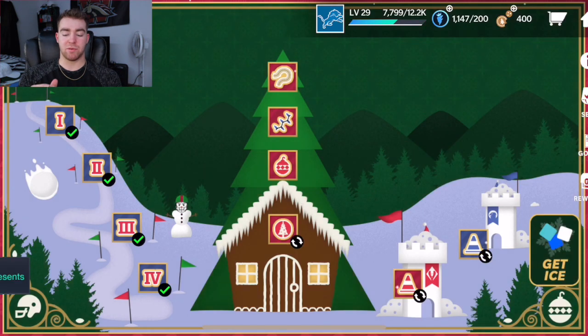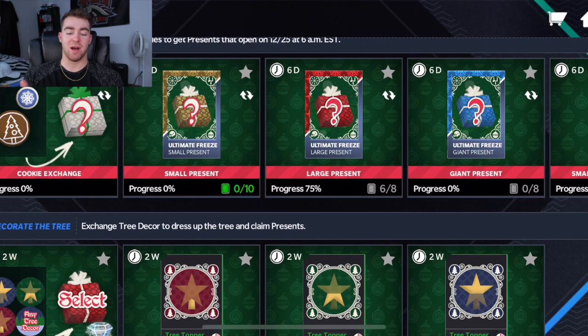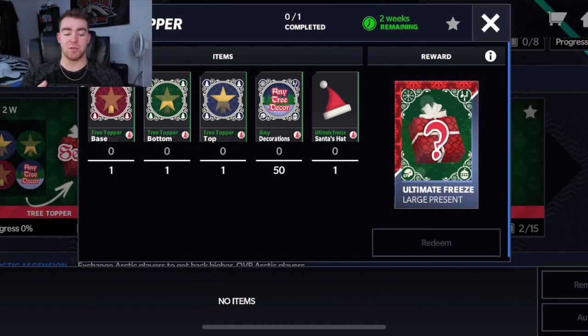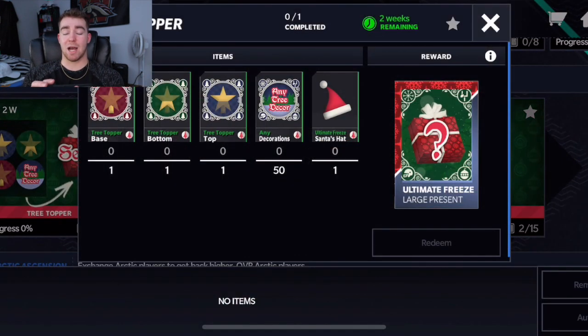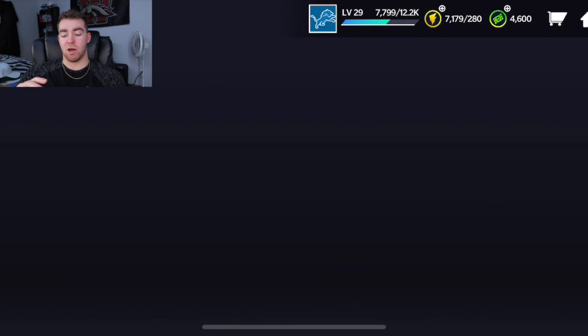Hopefully the video was helpful. Just to recap everything: for the tree topper set, you can get the tree topper base, bottom, and top right now — you just have to use the collectibles and play the live events to get those. On top of that, you're gonna need 50 decorations. And then the Santa's hat you're not gonna be able to get until Christmas Day, unfortunately.